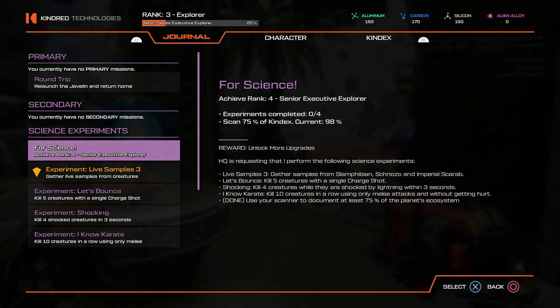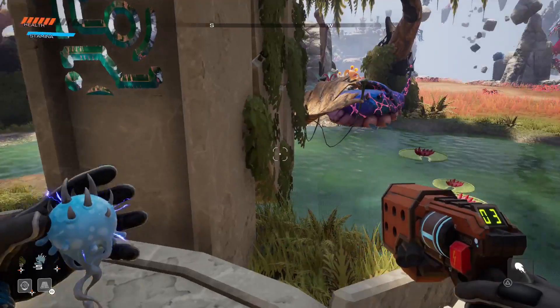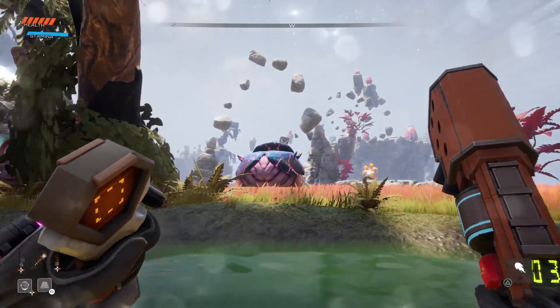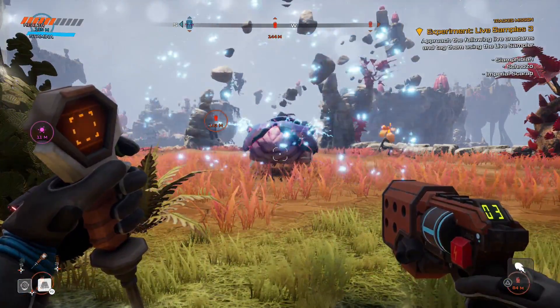Welcome to Journey to the Savage Planet. I'm Abyss, and in this video I'm going to show you how to get the Rank 4 Field Explorer. Remember to hit that like button and subscribe to help support the channel. To get some upgrades in the 3D printer, you're going to need to complete the science experiments, plus you'll need to scan 75 of the Kindex. If you need help with that, I have a guide in the description below.